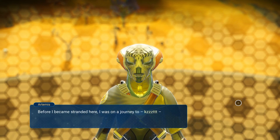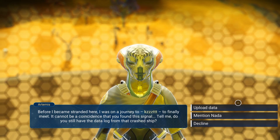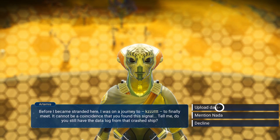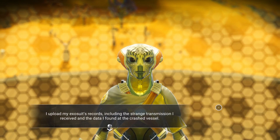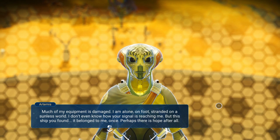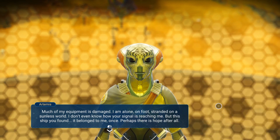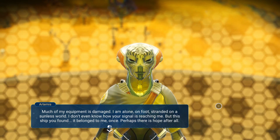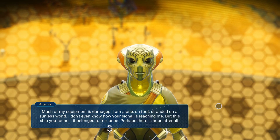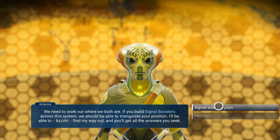What I showed you just now, it has haunted me since I awoke. You must recognize it too. We are the travelers, discoverers of worlds. From the moment you opened your eyes, you must have known you were not like the others. Before I became stranded here, I was on a journey to finally meet. It cannot be a coincidence that you found the signal. Do you still have the data log for my crashed ship? I uploaded my exosuit records, including the strange transmission I received and the data I found at the crashed vessel. Much of my equipment is damaged — I am alone, on foot, stranded on a sunless world. But this ship you found, it belonged to me once. Not anymore buddy — I sold it. I scrapped it. We need to work out where we both are. If you build signal boosters across the system, we should be able to triangulate your position. Got it — signal booster time. I'm going to save your life.